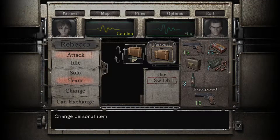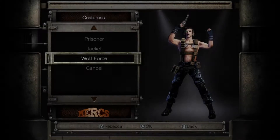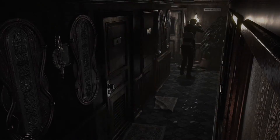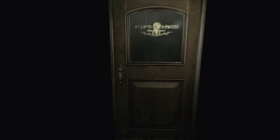If you notice, I'm in a different costume here, so I think I'm going to switch these up every time I play — keep it a little fresh. The next costume we're going to throw on is the jacket, at least for Billy. And for Rebecca, let's throw on her leathers. Alright, let's continue on.